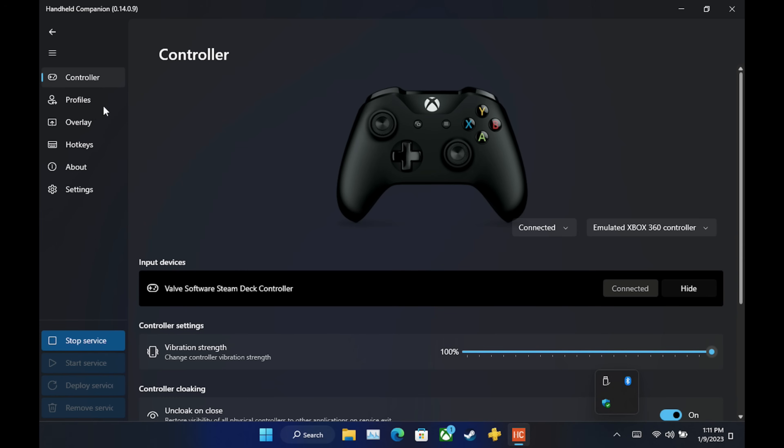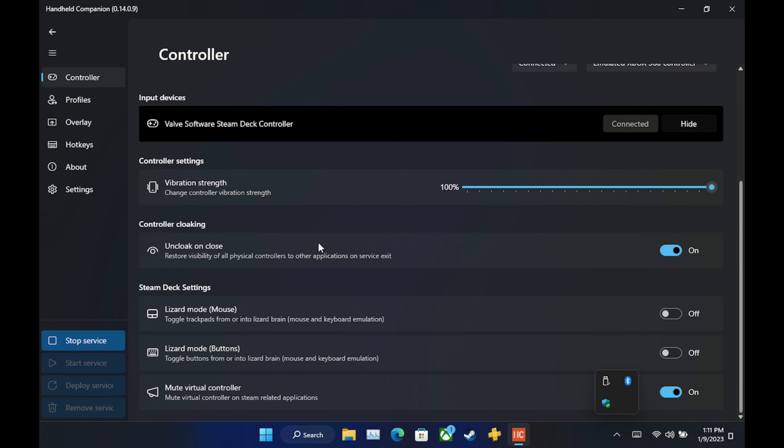I've already opened HC and here we go. I really love the UI — the layout is really easy to understand and figure out. We've got all our options in here, our controllers being emulated, and our Valve Software Steam Deck controller being picked up right here. We can use the Xbox 360 controller or DualShock 4, which is really handy for PS5 or PS4 remote play and cloud, which we'll take a look at a little later.